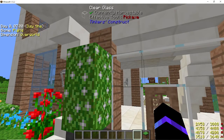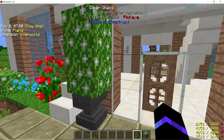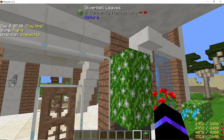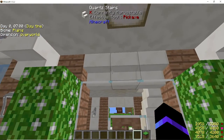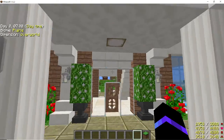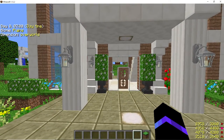On the left side of the glass I've got the brown stained planks, 1, 2, 3, 4 high on either side, and attached to the top one I did inverted quartz stairs three across. So that's the doorway entryway area with the patio.